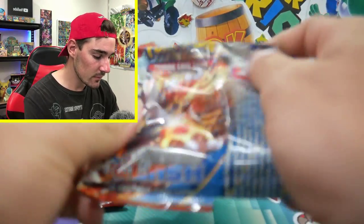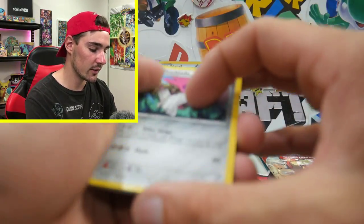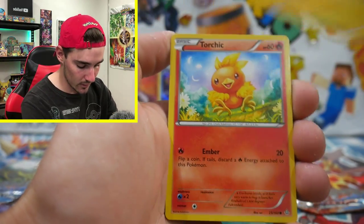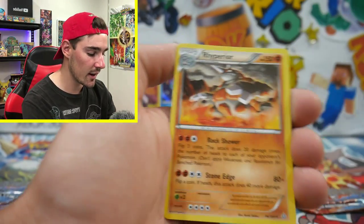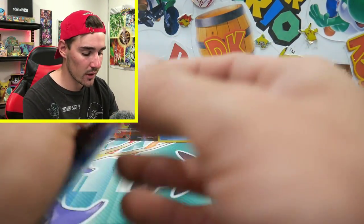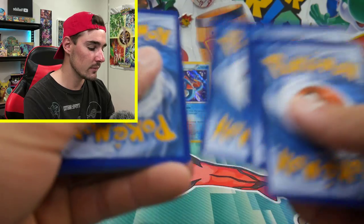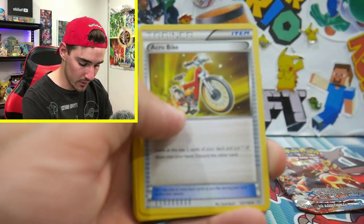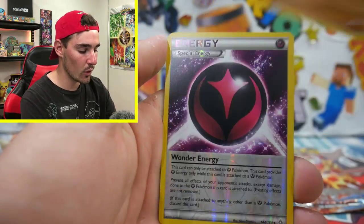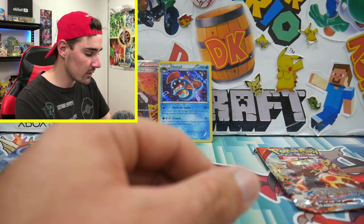I'll open another 80s one — not expecting anything. There's a code card. We have a Double Ace, Professor Birch's Observations, Lanturn, Raihorn, Tynamo, Torchic, Starly, Lotad, another Lotad, and a Rhyperior Regular Rare to finish off that pack. We've got a storm rolling through so I'm trying to rush through these.